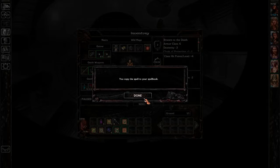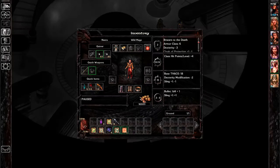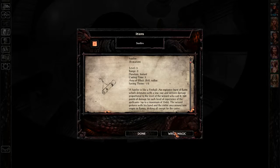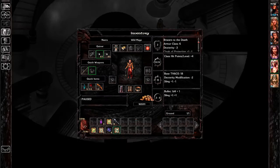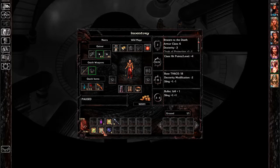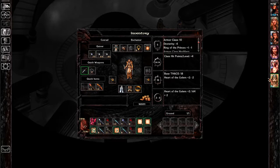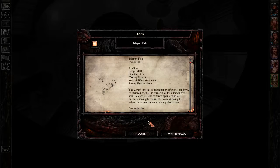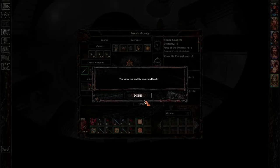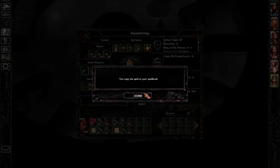Remove curse — done. Minor globe of vulnerability — new. Sunfire — level 5. Protection from normal missiles — done. Teleport field — done. Polymorph self. Secret word. Minor globe — excellent.